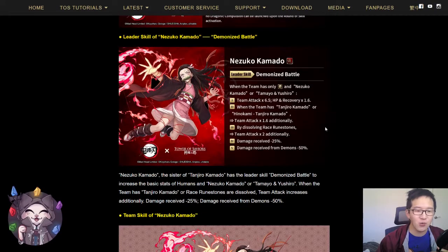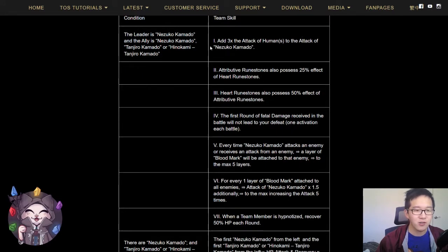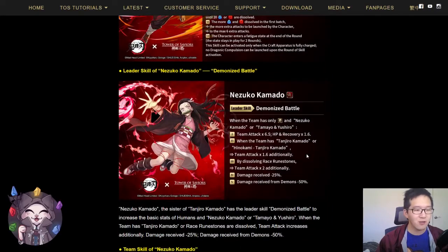However, there is no way of creating race runes through her team skill, so this third effect on her leader skill will be harder to trigger. You won't be able to launch a x2 team attack consistently since she does not generate race runes on her own. That being said, she does increase her own attack, and you also get the blood mark attack increase which further increases your attack. Her playstyle will most likely revolve around herself dealing the most damage, and you'll want other ways to generate race runes in order to reach the x2 team attack.